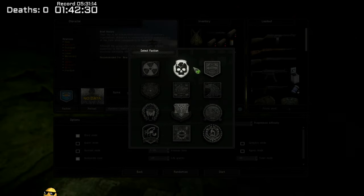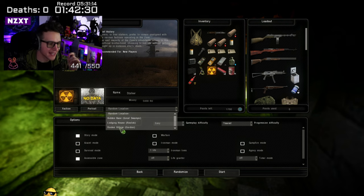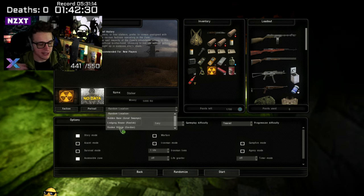If you want to get yourself off to a really good start, start with a faction that's going to help you learn the game and not just throw you into the deep end. I'd recommend starting at Rookie Village because that's where Sidorovich is located — he's the faction leader for the Free Stalkers and the guy you'll be speaking to for main quests. It's also very far south on the map, which gives you a much better chance of surviving.